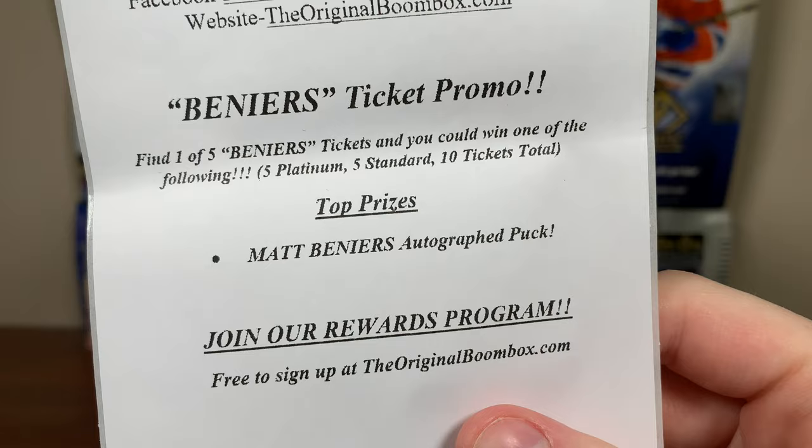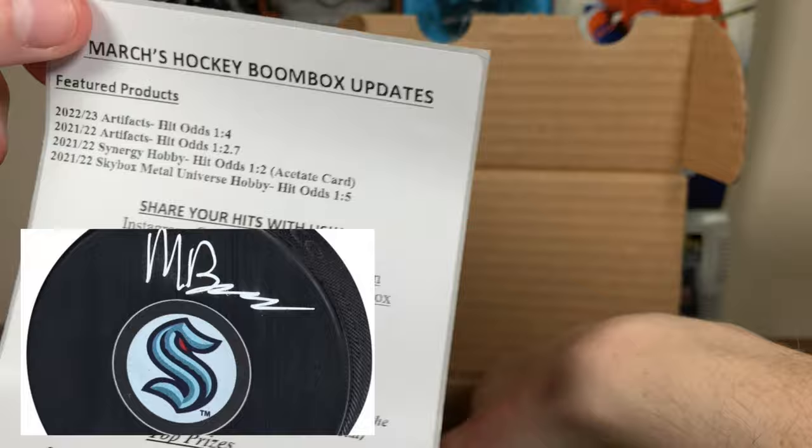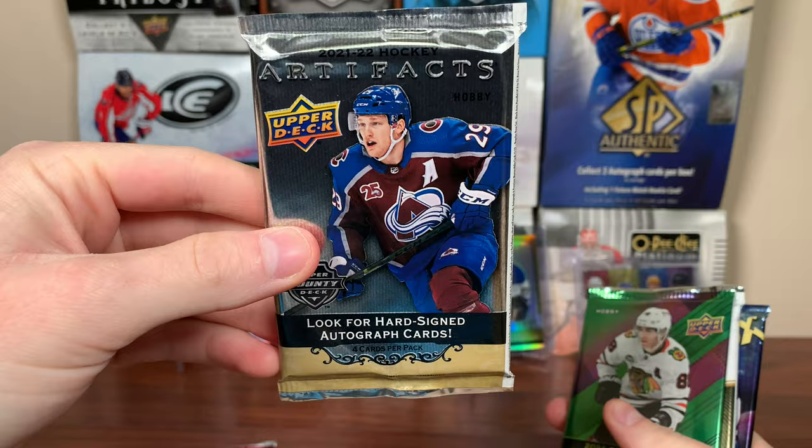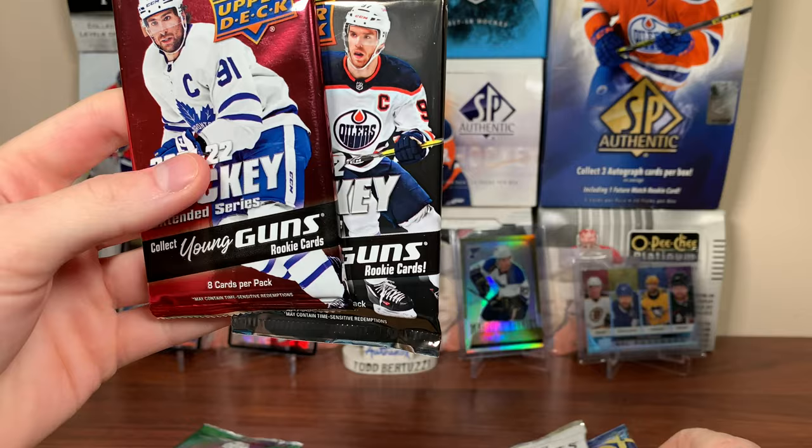Beneers ticket promo — find one of five Beneers tickets and you can win a Matty Beneers autographed puck. If you want to check out the Boombox yourself, links will be in the description. We got a BCW One Touch here, 35 points, so useful there. Let's check out those six packs: 2122 Series 1, 2122 Extended, 2122 Artifacts, 2122 Synergy, 2223 Artifacts, and 2122 Skybox.